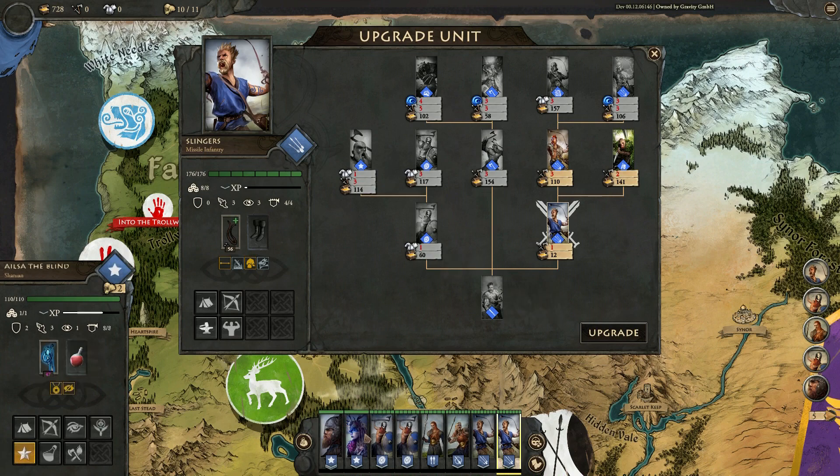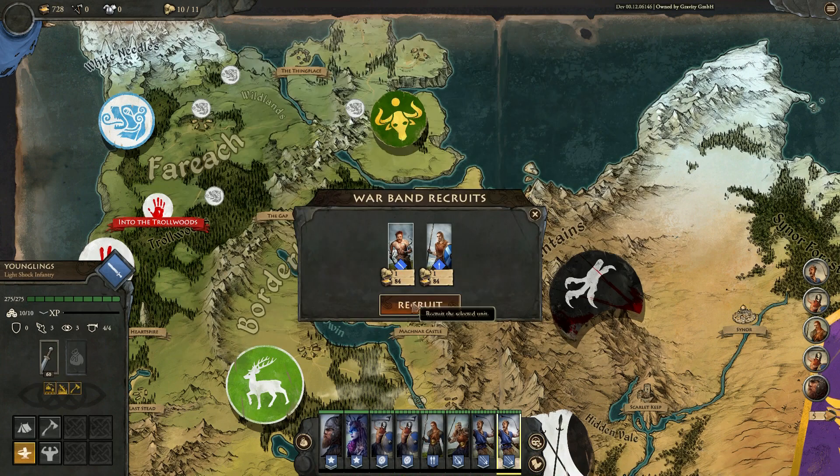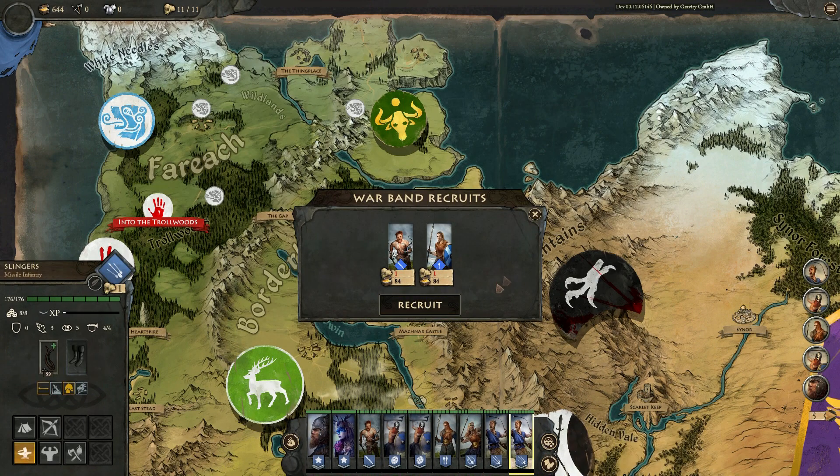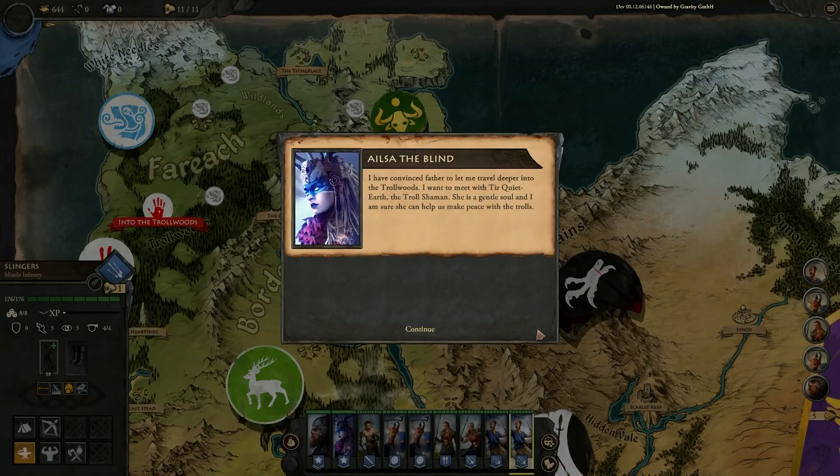I've still got one spot, so I'll probably just get another standard guy — one of these younglings. Yeah, that's fine. Let's head into the Troll Woods.